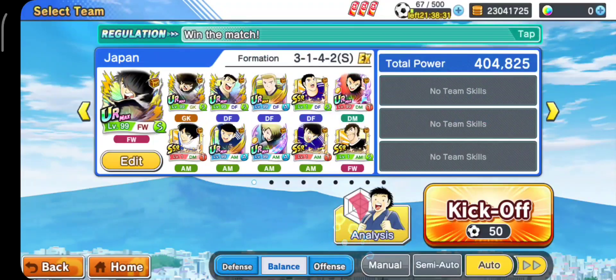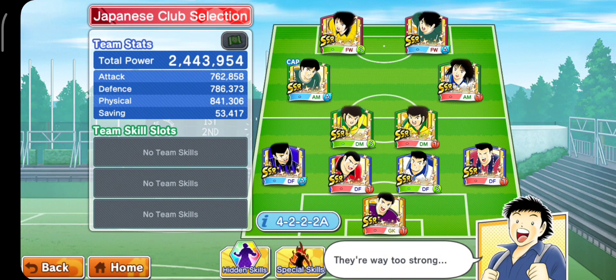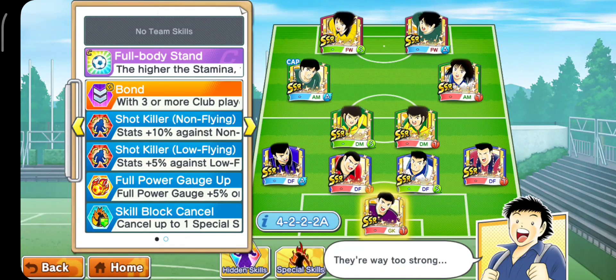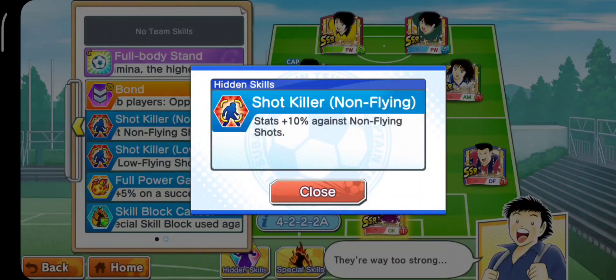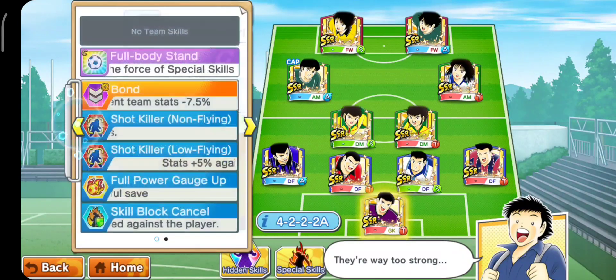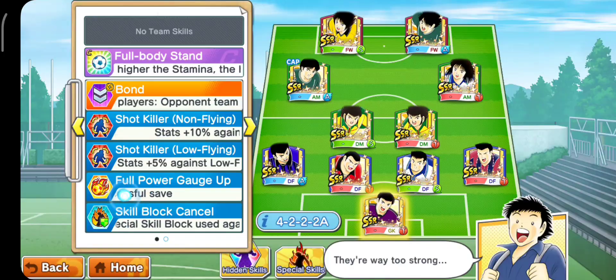Pertama regulasinya, oke no regulation seperti biasa ya. Jadi masih Jelik ya, masih Jelik dan Morisaki sekarang keepernya. Di sini ada Shot Killer non-flying, ada FBS tapi FBS-nya kecil kayaknya ya, 10%. Terus ada Low Flying Killer, jadi kita harus kalau bisa pakai highball. Tapi kalau nggak bisa ya nggak masalah. Terus di sini juga ada Full Power Guts Up 5% ya.